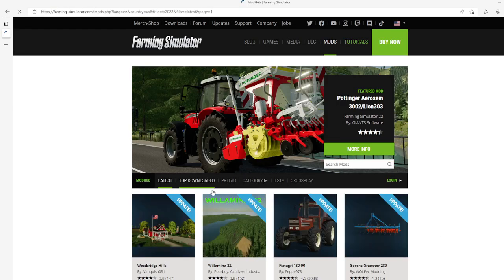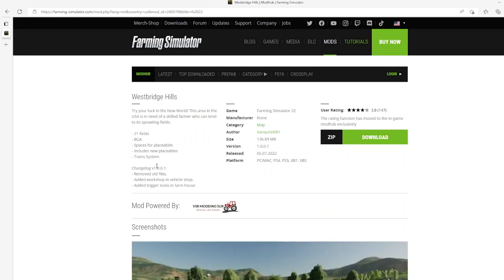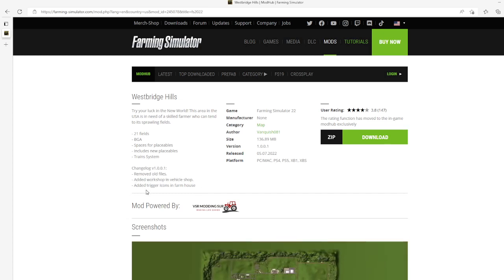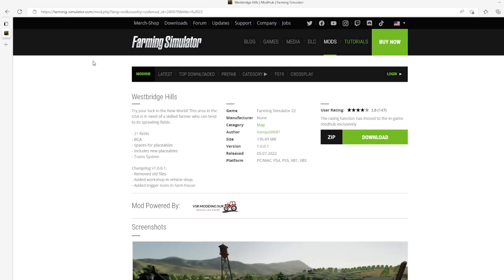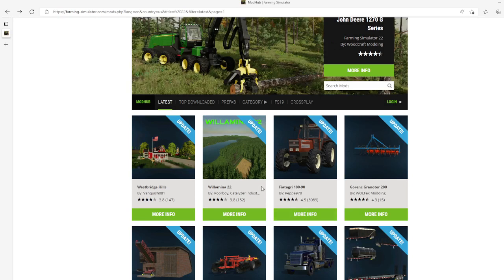Then we have an update to the Westbridge Hills map by Vanquish OE1. This is changelog version 1.0.01 which removes old files, adds a workshop and vehicle shop, adds trigger icons, and adds a farmhouse. This update came out on the 5th of July 2022, available for PC, Mac, PS4, PS5, Xbox One, and Xbox S.